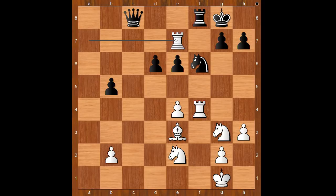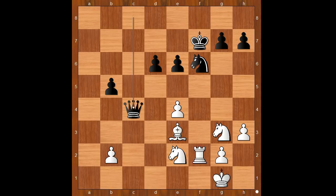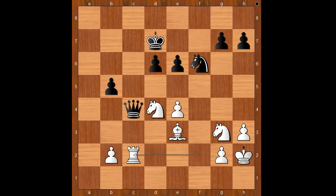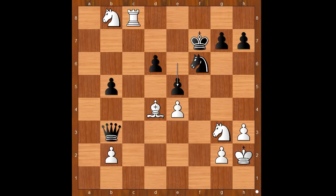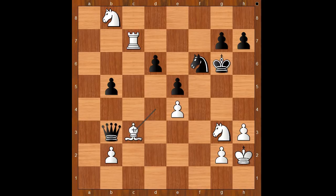Rook takes bishop on e7, rook to f7, rook takes rook, king takes rook, rook to f2, queen to c4, king to h2 to avoid surprise checks, king to e8, knight to d4, king to d7, rook to c2 attacking the queen, rook to d2 — maybe even stronger — rook to c2 attacking the queen, queen to b4, knight to c6, queen to b3 attacking the rook defending the knight, knight to b8, rook to c8 check, king to e8, rook to c8 check, king to f7, bishop to d4, e5, rook to c7 check, king to g6, bishop to c3.